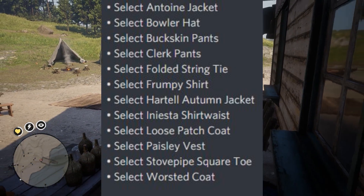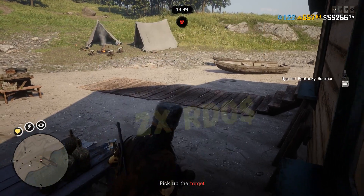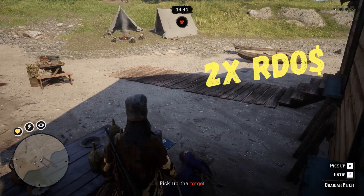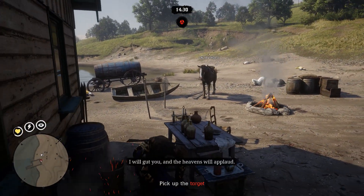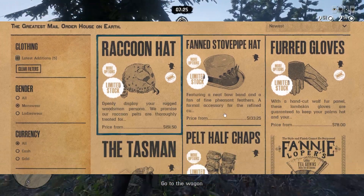Source is Red Dead Online news from Twitter — link will be in the description. And the last bonus is double cash for selling moonshine. This one is pretty good actually, so take advantage if you still need money in Red Dead Online. Now let's talk about the limited offer clothing that is back in Red Dead Online this week.